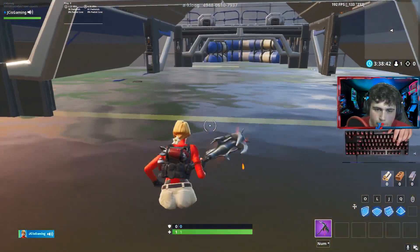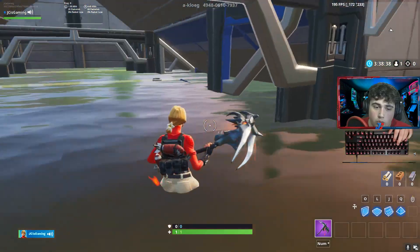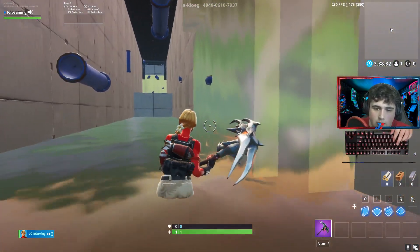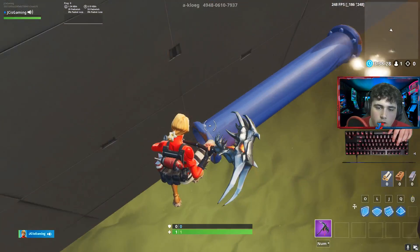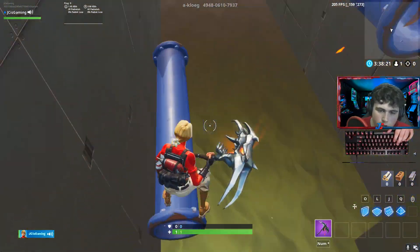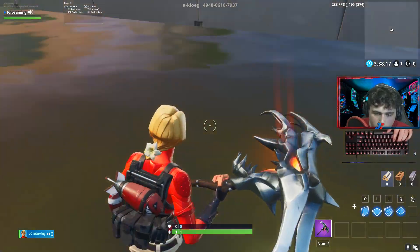If you fail that impulse grenade, you do want to restart. Then go straight forward and into this next room. The first jump in here is a little tricky.